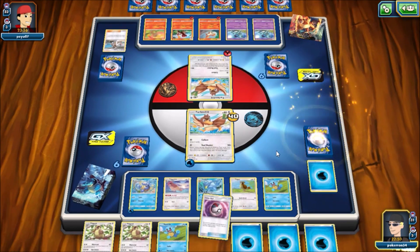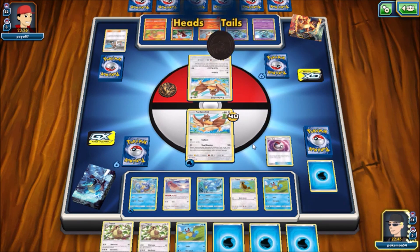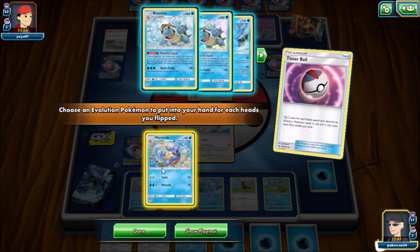Right here I'm going to use Pidgeotto's ability, get myself a Timer Ball to hopefully set up a little bit and get some more stuff out on the field. I luck out and get heads, at least. Hey, I'll take it.